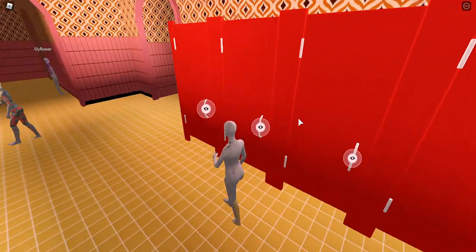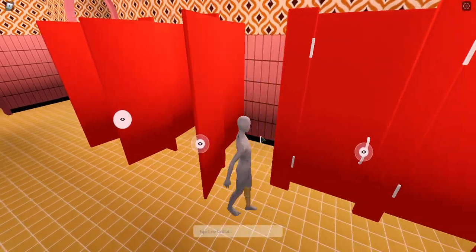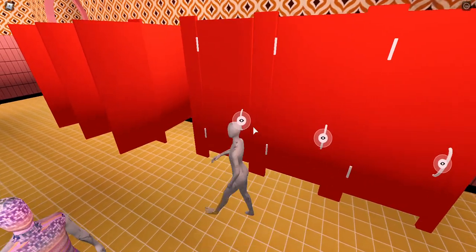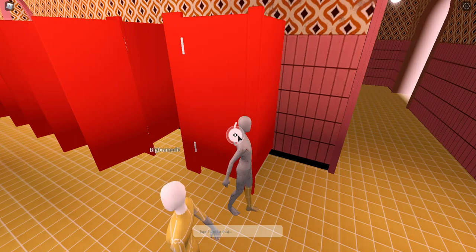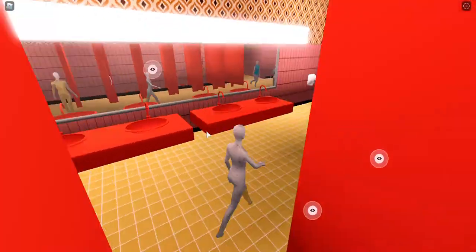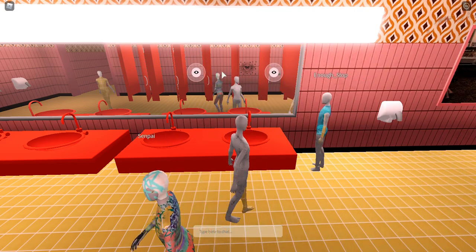Now you can see you're in a bathroom type of thing. What you need to do is click all of these doors first — get these doors out of the way. Then go to the mirror.